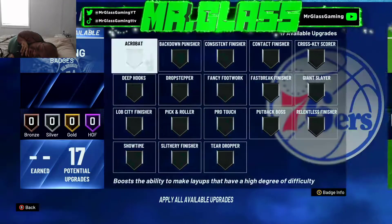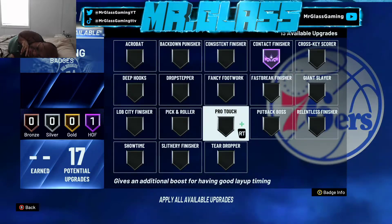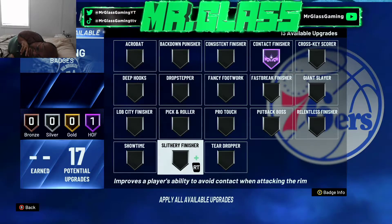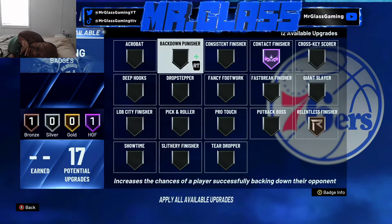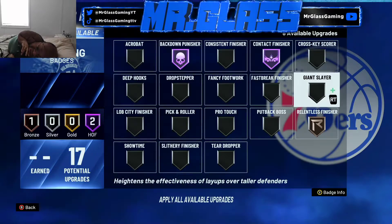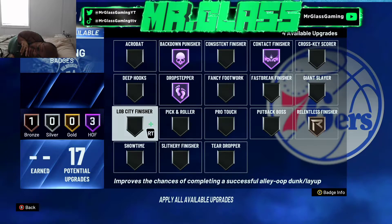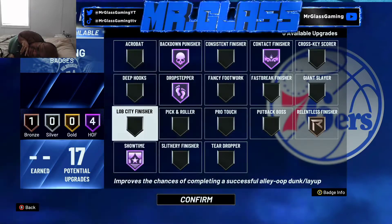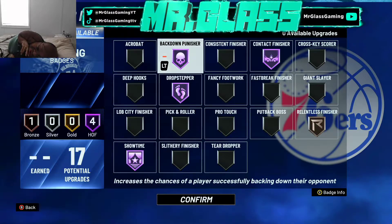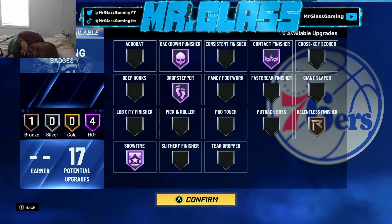So our badges are gonna be — for finishing, obviously we need contact finisher Hall of Fame. We need relentless finisher on bronze. I'm gonna go with my stuff that I really like, and I don't know how it's gonna work on this guy just because of the low strength. But we gotta have showtime on Hall of Fame too. So really these two are gonna be interchangeable with other things depending on how it works.